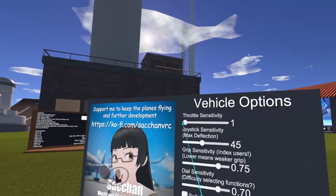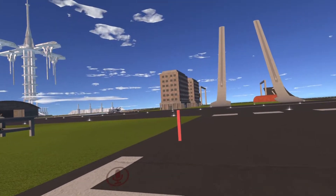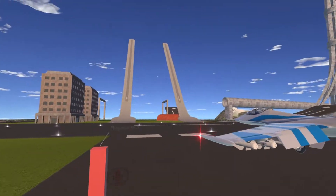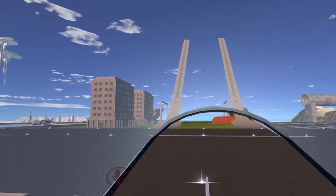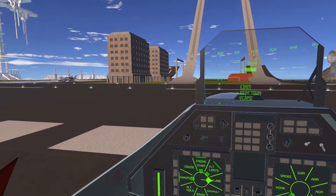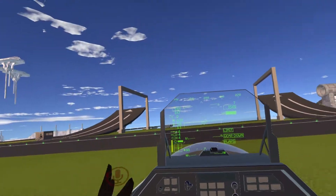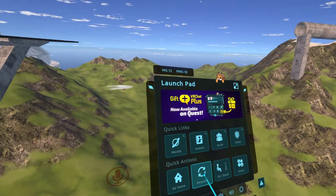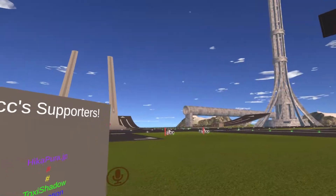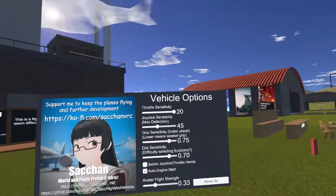If you raise it all the way up to the max — 20 — and go ahead and respawn the jet, you'll notice it goes full yellow all the way up to the max very easily. It's kind of like a mouse sensitivity adjustment on your desktop computer. It just adjusts the throttle.